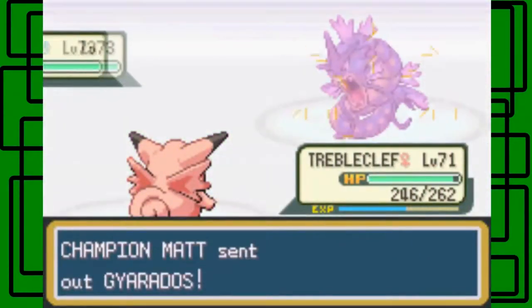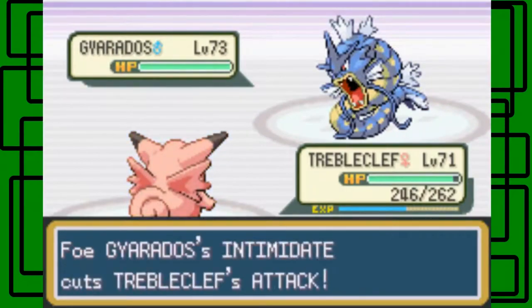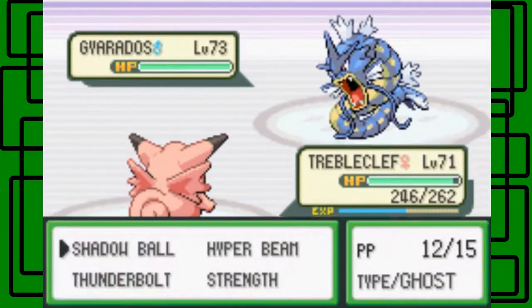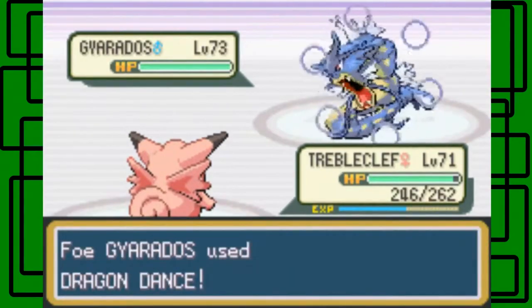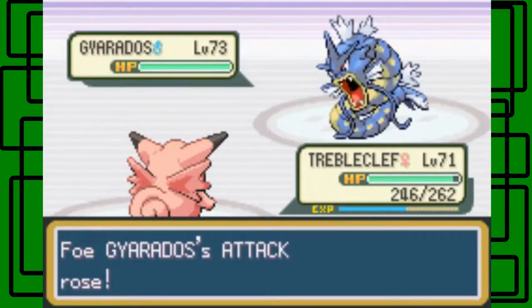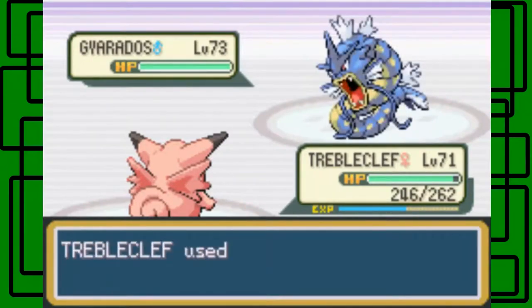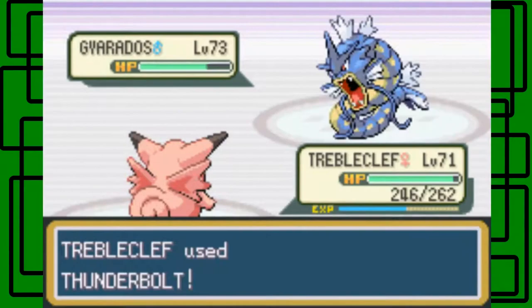Gyarados is level 73, male. It has the Intimidate ability which cuts Gengar's physical attack in half, but Thunderbolt is special so that's fine. It's going to use Dragon Dance to raise its attack and speed — you don't want too many Dragon Dances up because it could sweep through your team.